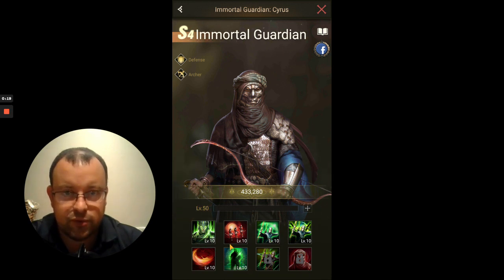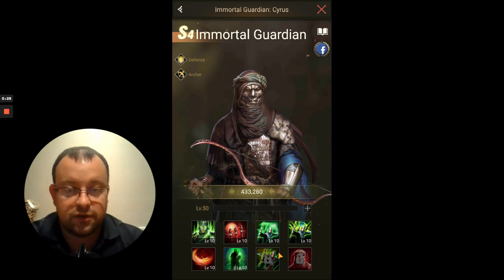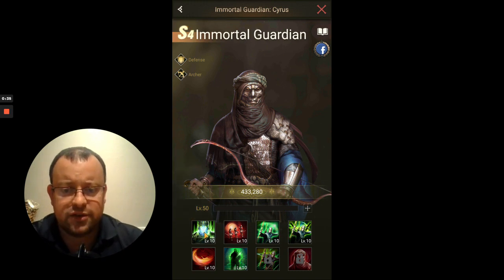I do have Immortal Guardian in my account and I've so far unlocked one of his skills. I've got one duplicate for him, so I've got his sixth skill unlocked. Just working on those fragments to pick up another duplicate for him. Let's have a look at what he can do.